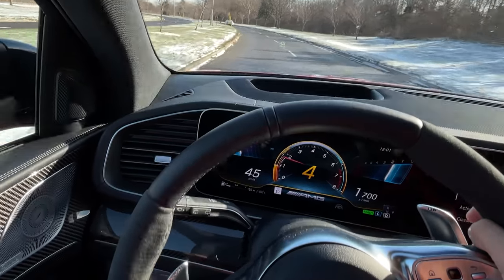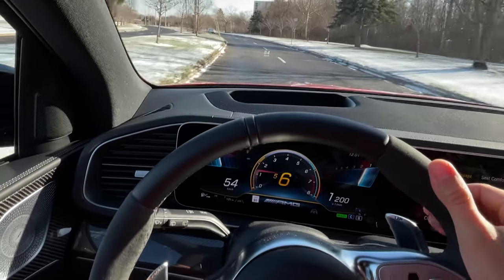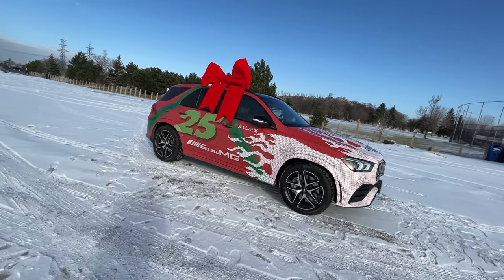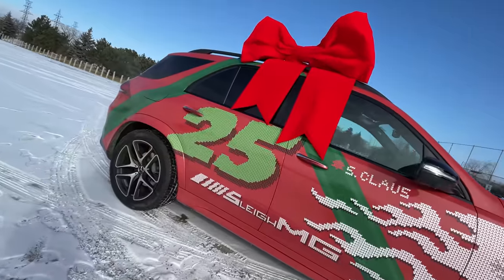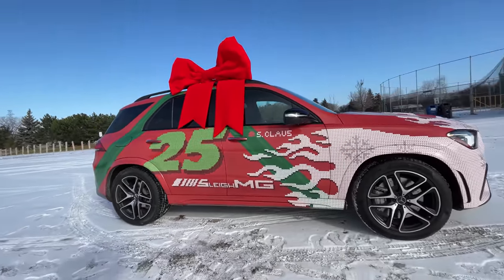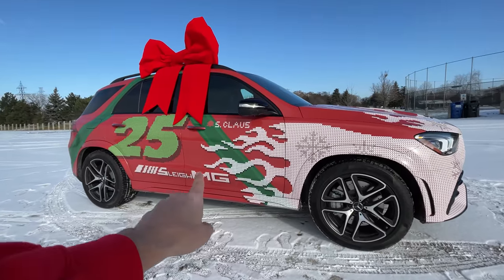We're in the Mercedes Slay MG right now — a GLE 53 that I designed a wrap for. In drive, if I click the upshift paddle, it goes right up to the next gear. Mercedes gave us some money to spread joy around the community, so we donated it all to the Daily Bread Food Bank — 25 for Christmas. Slay MG, pretty clever.